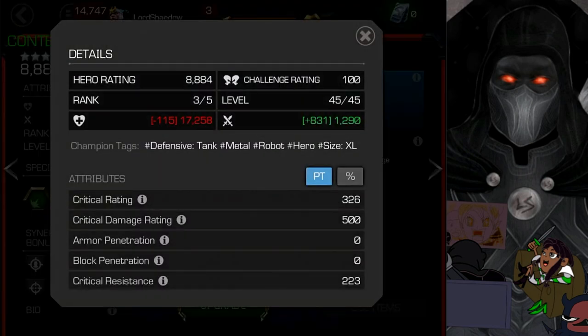Let's start with his attributes. He is at Rank 3, Sig 200 — a decent place to have him. I think a lot of people, if they do get him, would be able to easily get him to that level. His champion tags: first off, he is a defensive tank, so don't expect great deals of damage. Traditionally, tank champions don't deal a lot of damage — though Colossus is an exception, a true tank who can both dish out and take damage. We'll see how Dragon Man fares.